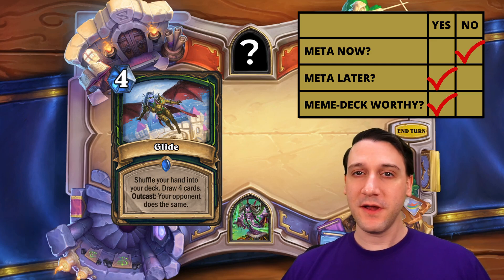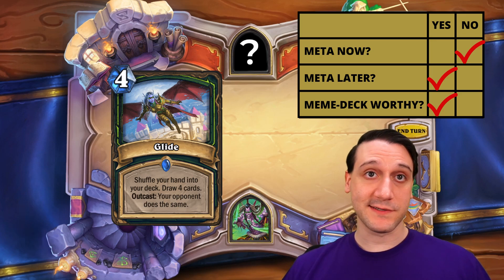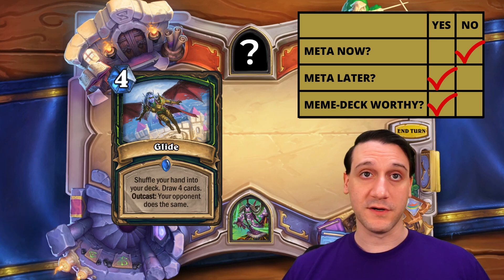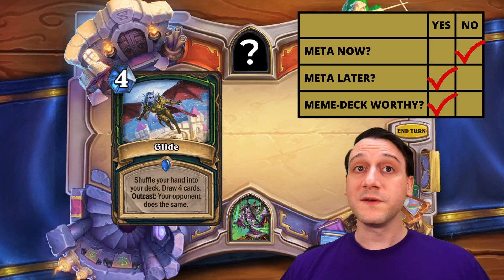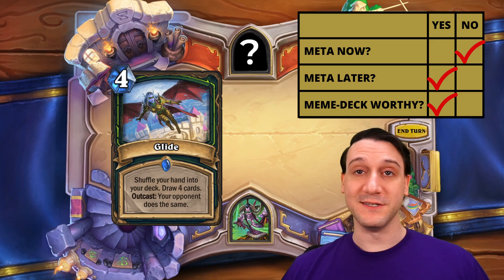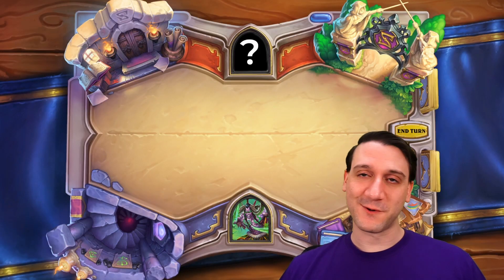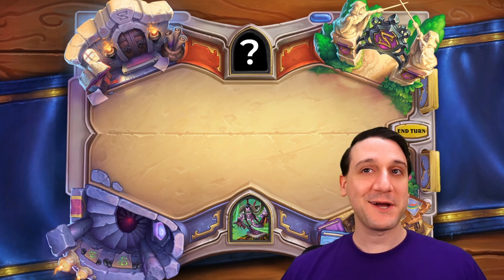One meme deck we made with Demon Hunter that could really benefit from this is our deck that used the absurd amount of card draw available to Demon Hunters to cycle through the deck and draw to the end so that we could drop a Chef Nomi as soon as possible. This card might allow us to lower the curve of card draw cards used in the deck and cycle through a turn or two faster than the original version, while also reducing the number of cards our opponent has, meaning there's a slightly better chance of them not having a board clear to destroy our Nomi board.